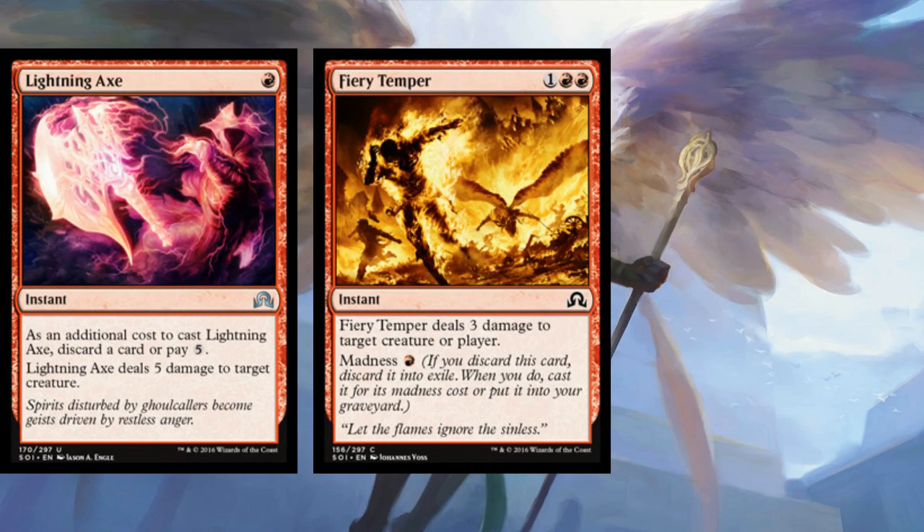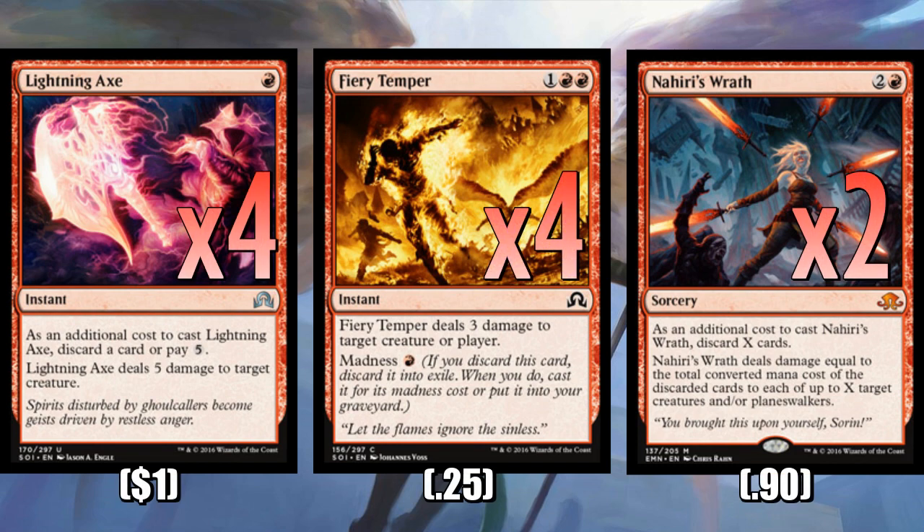We're playing four copies of Lightning Axe, four copies of Fiery Temper, and two copies of Nahiri's Wrath. Lightning Axe is just one mana for something that can take out nearly anything in the format — zombies that get relatively big, a Verdurous Gearhulk with its trigger on the stack, a Heart of Kiran at instant speed. Ideally we're just discarding a Fiery Temper to it. With Lightning Axe we can also discard an Embalm guy and play him a turn or two later, or even on turn two play Lightning Axe discarding a Sacred Cat and then just play the Sacred Cat that same turn. Lightning Axe is the cheapest removal we can play that hits about 90% of the important creatures in the format.